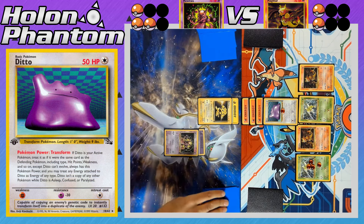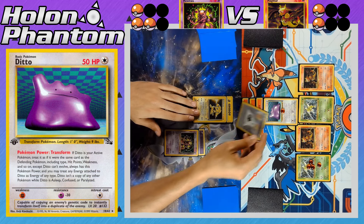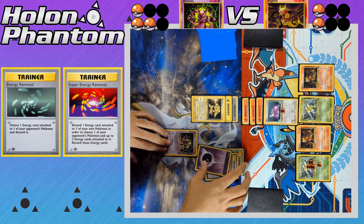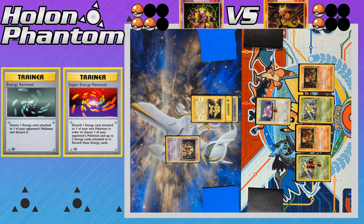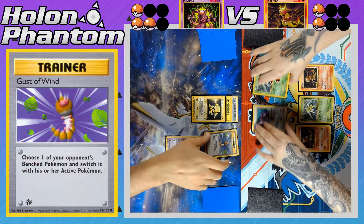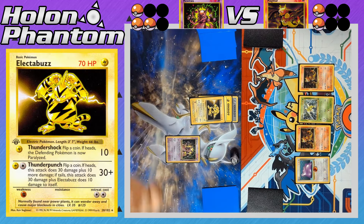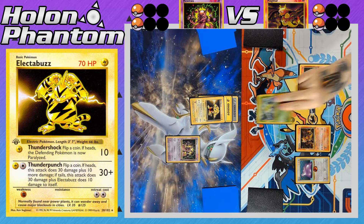The next Electabuzz comes into the active spot and gets a double colorless Energy. The player activates Energy Removal and Super Energy Removal, discarding the Energy off their own Mewtwo and stripping all three Energies from the Ditto. A Gust of Wind brings up the damaged Scyther. Thunder Punch takes the KO against Scyther — another tails on the coin flip — Electabuzz takes 10 recoil damage, but they take their fourth prize card. Both players are now tied.